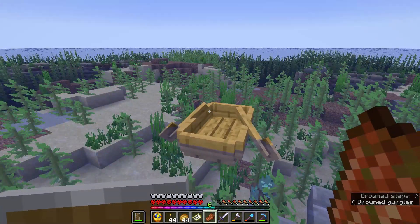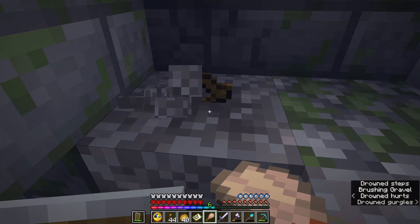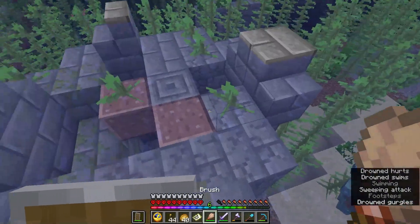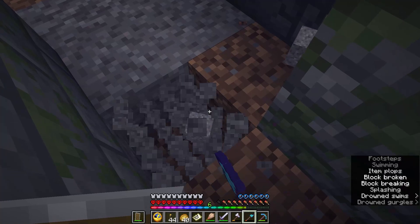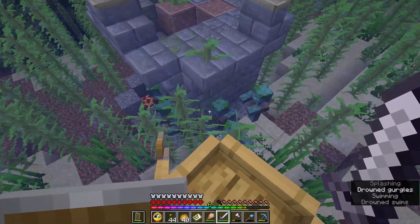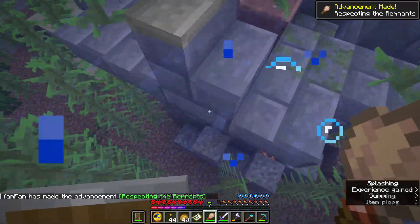Finally something cool — I believe this is a trail ruin. There's a suspicious block here — let me brush it. And it's just a hoe. Perfect. We continue the search but that was neat — finding our first suspicious dirt or gravel. Let's continue on searching.